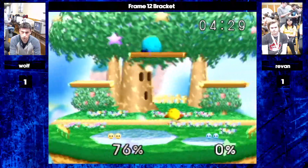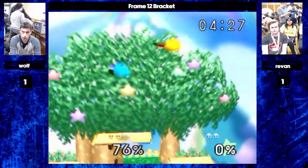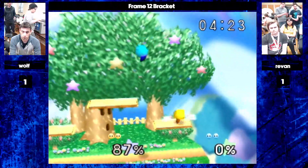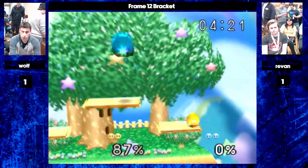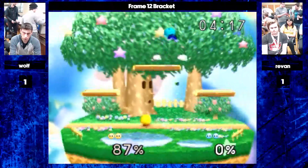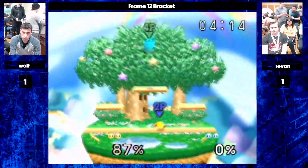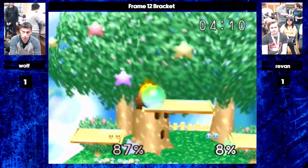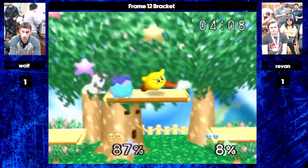It evens it up. We're kind of in the same position as the previous stock — the stocks are even but Revan with a huge percentage lead. So can he find a kill? It seems like he hasn't really been able to land the move that really lets you convert this percentage lead. He's going for it but it's not working.